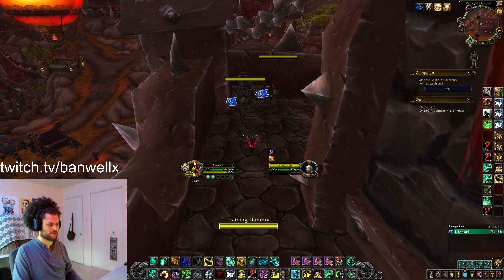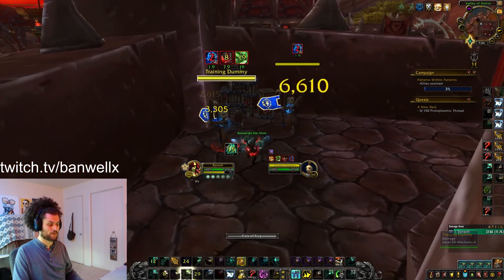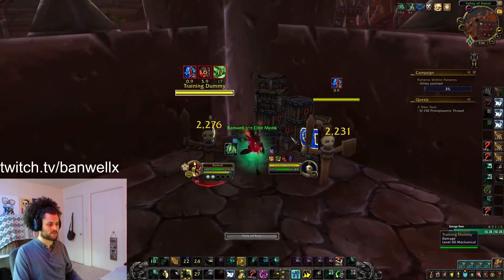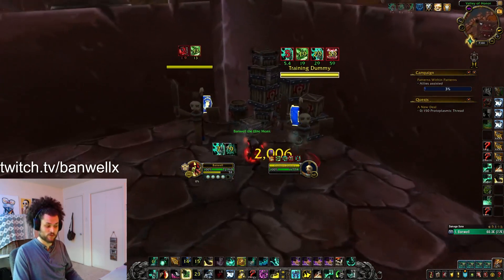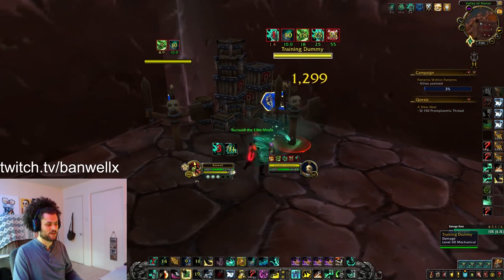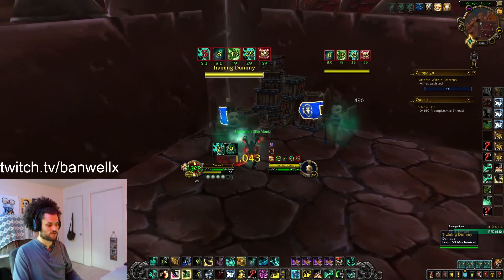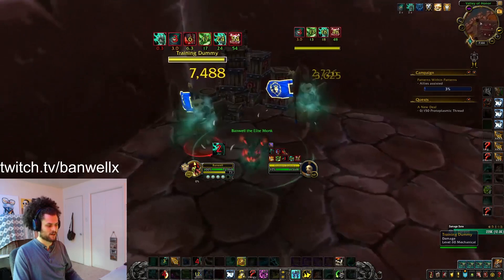Let's get into our basic damage rotation. All you're going to do is keep Rising Sun Kick, Fist of Fury, and Whirling Dragon Punch on cooldown. You'll save your Spinning Crane Kick procs for your one-shot. If you have no one-shot available, you'll use them as they proc as well. And when nothing else is possible, you're going to Chi Wave and Blackout Kick to reduce the cooldowns of your other spells. Keep your Rising Sun Kick on cooldown and use your spins when they proc.